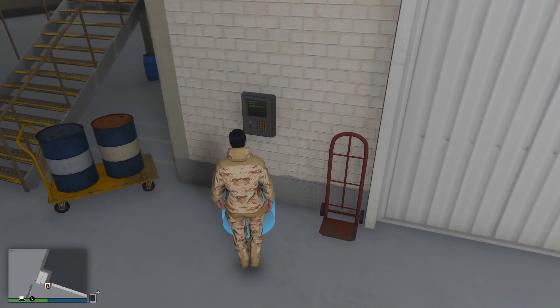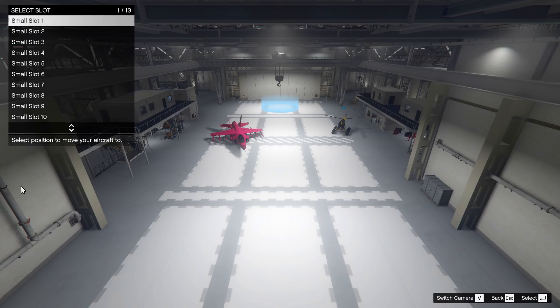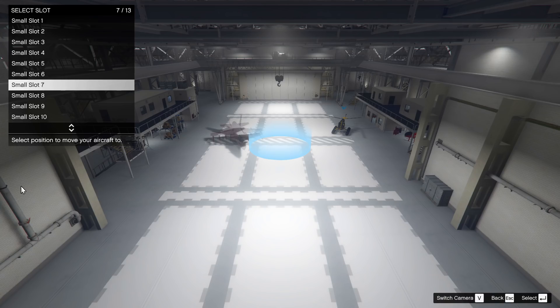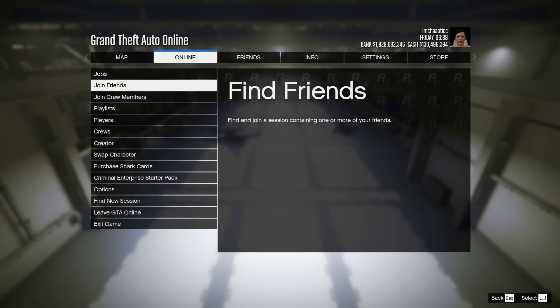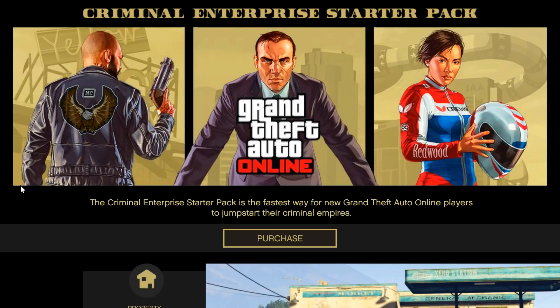From here, what you want to do is make your way to the blue management circle, then enter the floor and select your small size aircraft. You want to move it into a different position which overlaps the medium or large sized aircraft — kind of similar to how I have it right now — so the aircraft greys out and becomes transparent. From here, press the pause button and go to online.